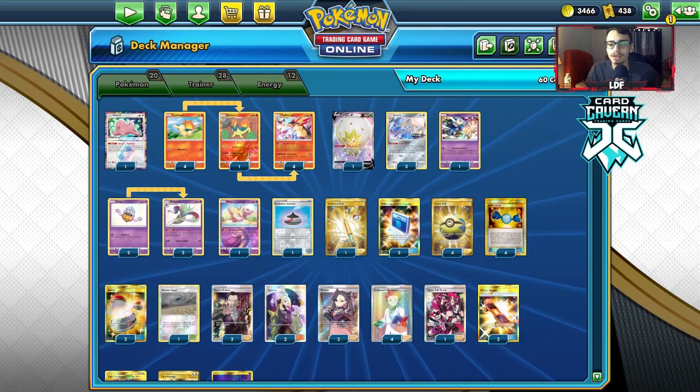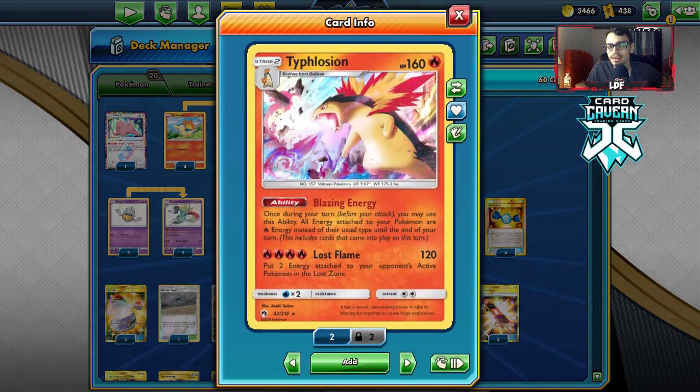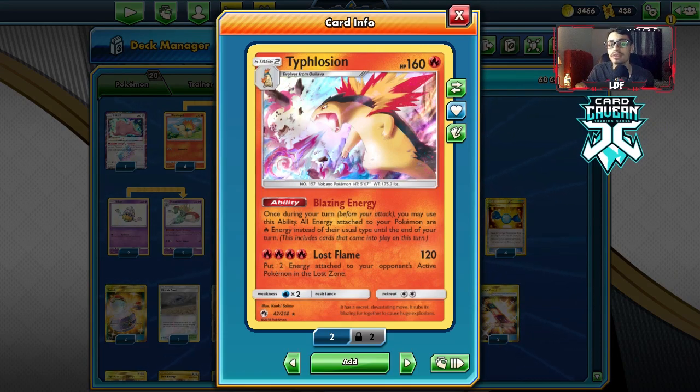Welcome back to my new PTCGO Rebel Clash video. Today we're going to be taking a look at Typhlosion here by itself. We're not going to be using it with Centiskorch today - we're actually going to be playing it as its own attacker.